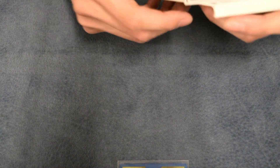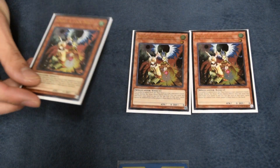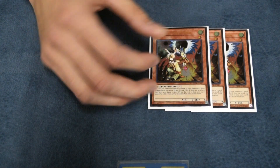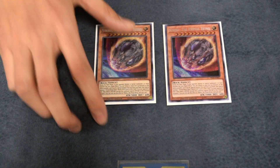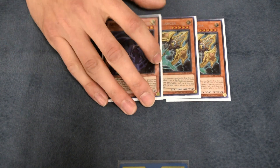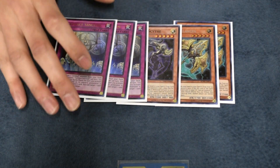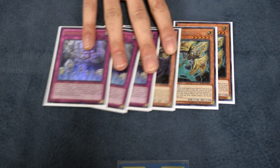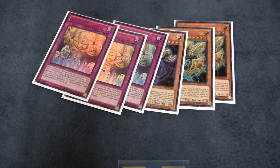For the side deck that kind of betrayed me today: I run three Droll for the Spyral matchup, which I didn't play against any, and also for the mirror match. Two Nibiru — didn't see this card at all today, so I might cut it. Two Lancia and the Scythe. And of course I run three Sanctums. I slide all these in — mainly just the Scythe and the Sanctums whenever I want to go first, and then depending on the matchup, Lancias as well.